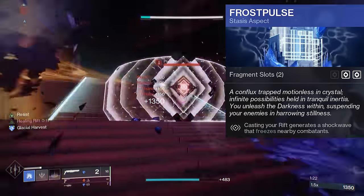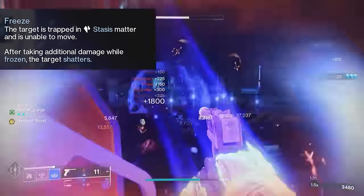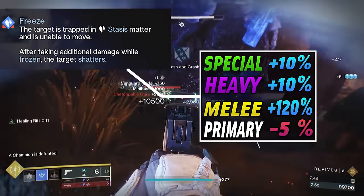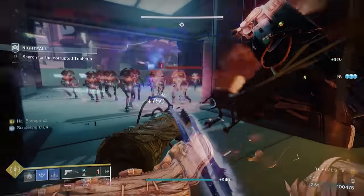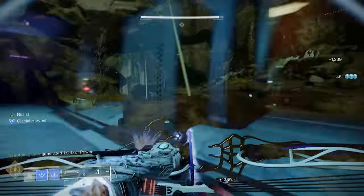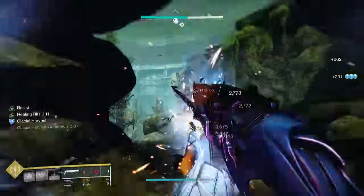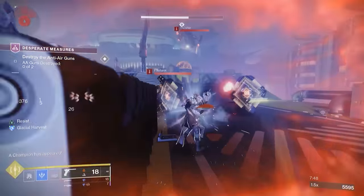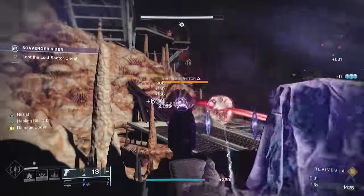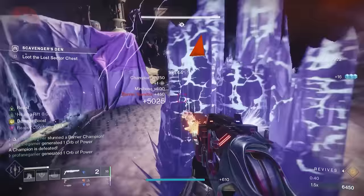The Frost Pulse aspect will cause any enemy within eight and a half meters to become frozen whenever you drop that Rift. Once an enemy is frozen, they will receive 10% additional damage from any special or heavy weapon or ability. Primary weapon damage is actually less effective against frozen enemies, dealing 5% less damage. Uncharged melee attacks will also deal 120% bonus damage against frozen enemies, which works out really well with the Vesper, since this also provides a short bonus to your lunge distance, giving you an extra two and a half meters on any follow-up melee attack. Any frozen enemy is going to get instantly shattered by the shockwaves that your Rift will create, which will stun Unstoppable Champions and delay Barrier Champions from popping their shields. And since you're still standing inside your Rift, you're almost completely protected from any attacks that these enemies were attempting to make.